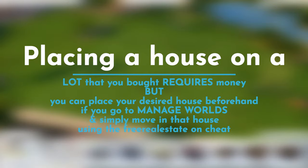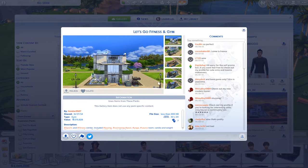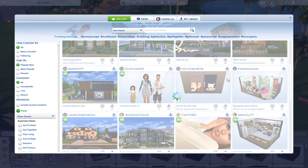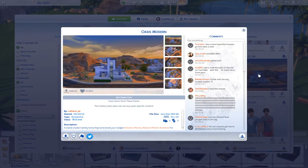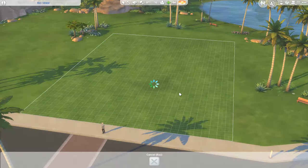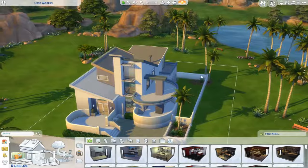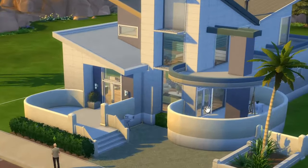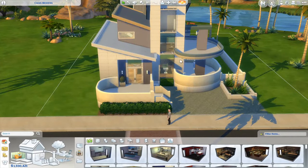When you place a house yourself, you need money — unless you go to Manage Worlds and place a house there, in which case you won't have to pay. I found a nice base game house and I'm placing it furnished. It's an Oasis Springs house — look at that rounded deck, so detailed and nice!